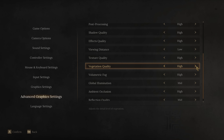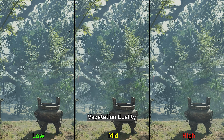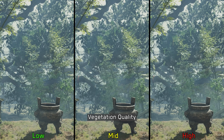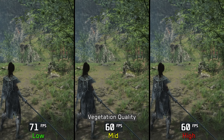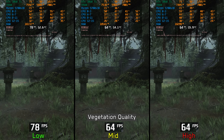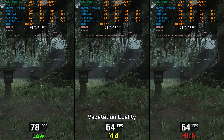Moving on to vegetation quality: unlike in other UE5 games, this setting does not affect vegetation density. Instead, using low disables foliage animation and interaction, making trees and plants appear static — they no longer sway or respond to characters or wind like they do on medium or high. In terms of performance, this setting is quite demanding. The cost can range from around 15% in some scenes up to 19% in others. While the visual difference can be noticeable, it's hard to ignore the significant performance hit, which is why I recommend keeping this one at low.